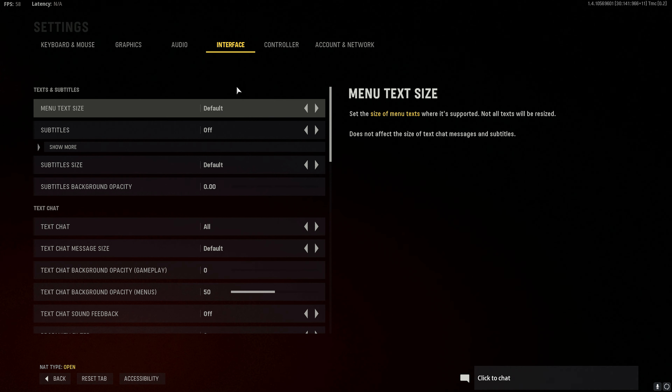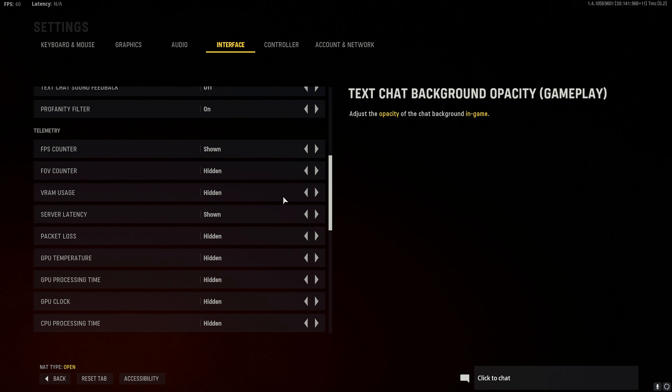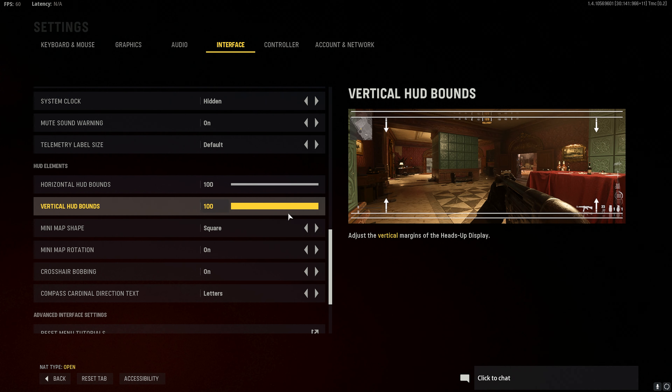Click back when you're happy. Switch to interface. Scroll down to the HUD elements. Ensure that the minimap shape is set to square.